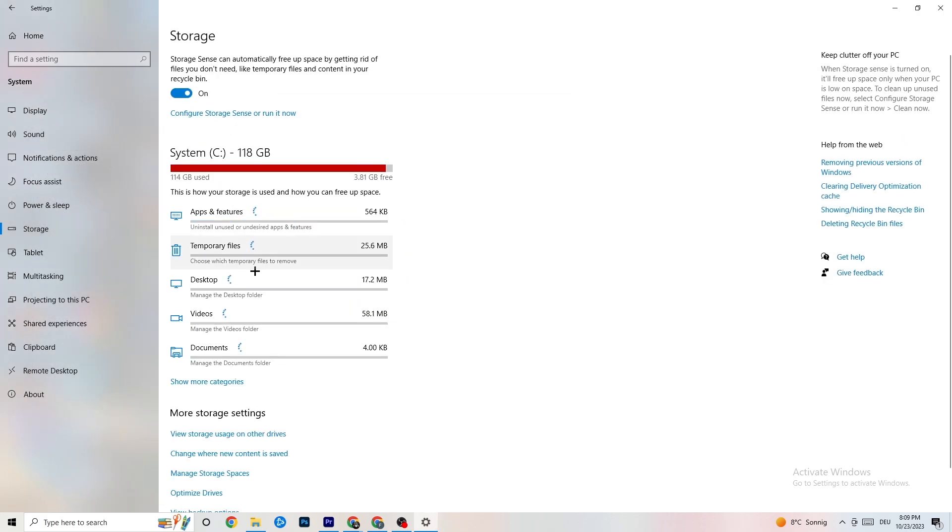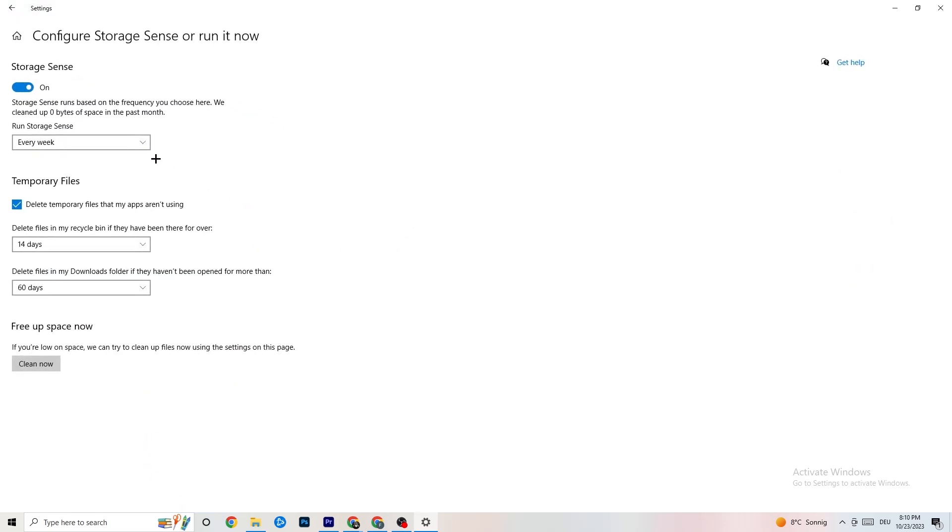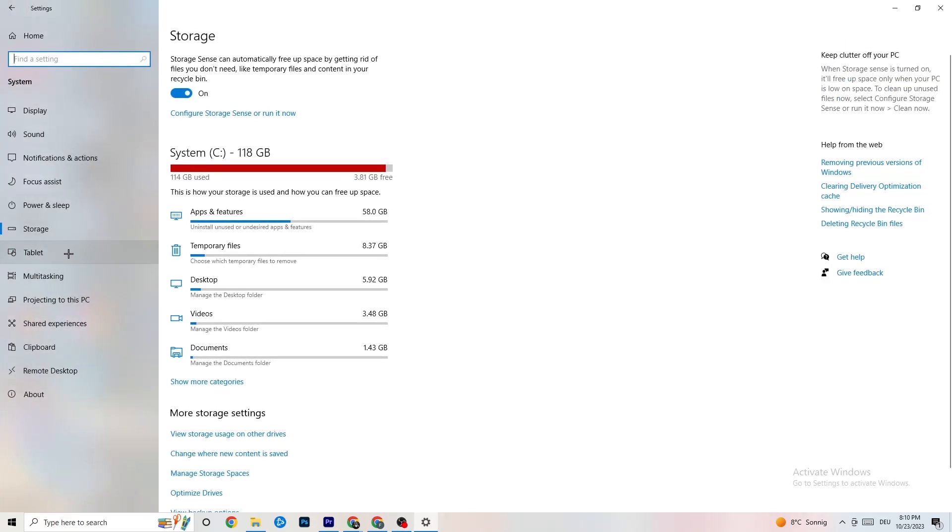In Settings, go to Storage and click 'Configure Storage Sense'. Then click 'Clean Now' — it will clean every temporary and trash file currently on your PC. This may take a little while. Once it's done, go back to the main Settings page.